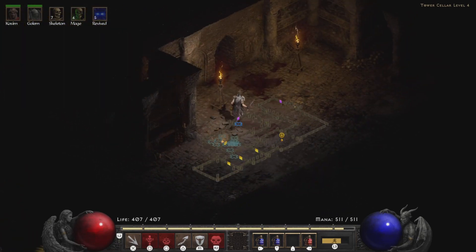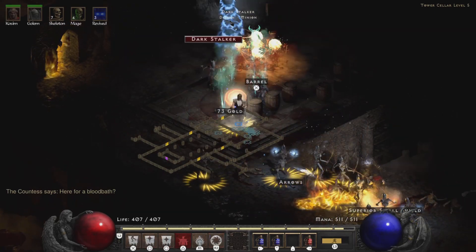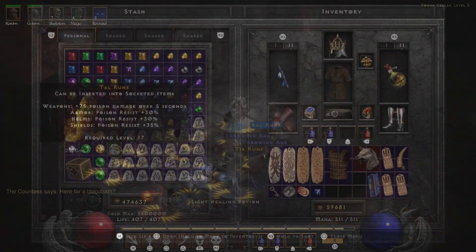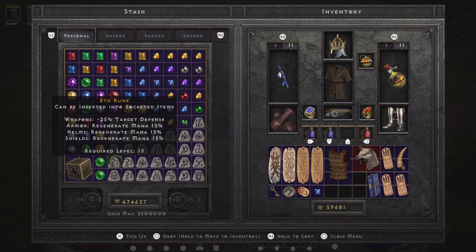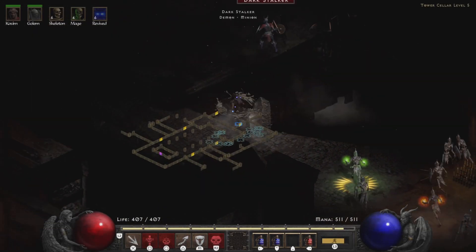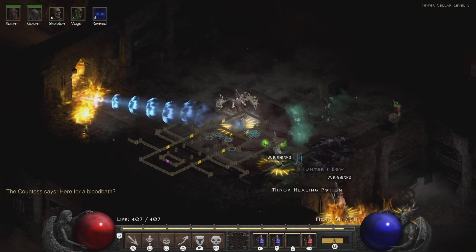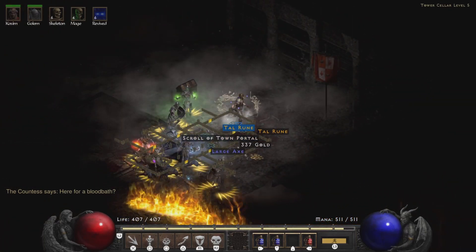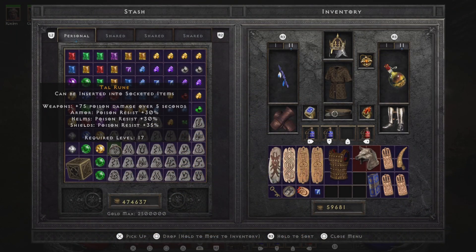We're going to head over here to the Countess and we're going to farm her. The cool thing about the Countess is she's going to drop two runes each time. We're going to need two specific runes. The best part about this is you can do this early, ladies and gentlemen, so all of your characters can get this pretty much early on. Now if she doesn't drop the runes just yet, we're going to start farming her — basically save and quit and come right back. Everything's going to reset.